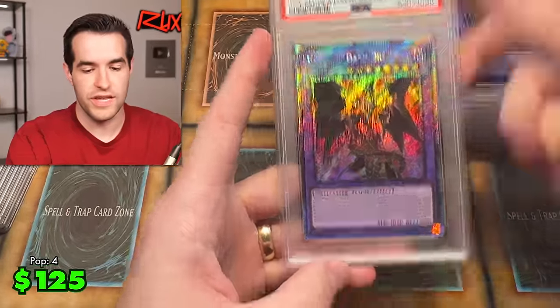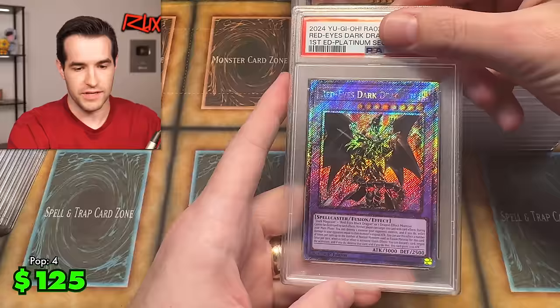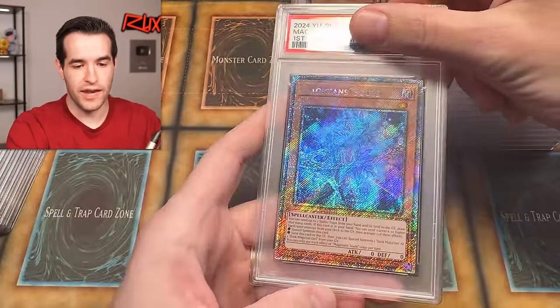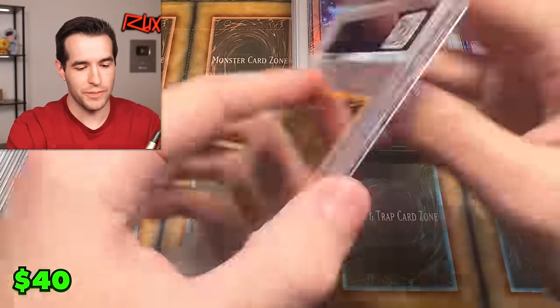Red Eyes Dark Dragon — two for two. We are on a hot streak. Three for three — let's get a playset. Magician Souls, platinum rare — nine. Dark magician getting defeated by Blue Eyes so far. Silent Magician — eight. Oh God, getting killed on those. Silent Swordsman eight, Silent Magician eight. What is happening?